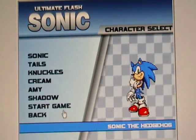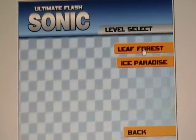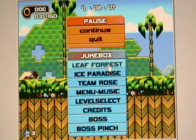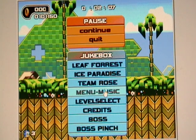Now I'm going to show you the jukebox. So you obviously have to pause to do this. Leaf Forest for this one. Ice Paradise. Team Rose, which is basically the Amy theme song. Menu Music. Level Select. Credits. Boss. And the final boss — or when you're about to kill him.